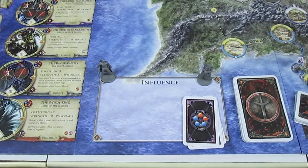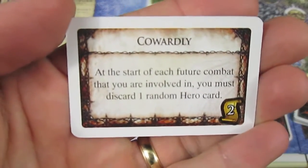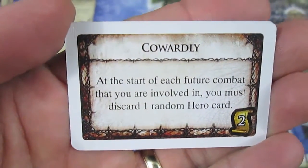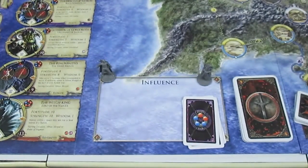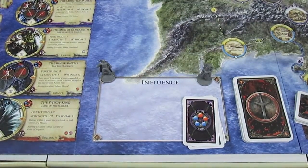And it says at the start of each future combat that you are involved in, you must discard one random hero card. That was the last Corruption he got battling the Mouth of Sauron. So he's going to randomly discard one of his — he only has 6 cards right now.